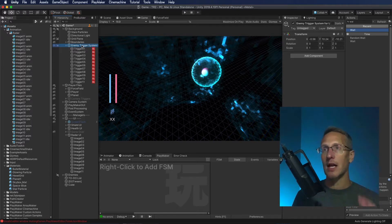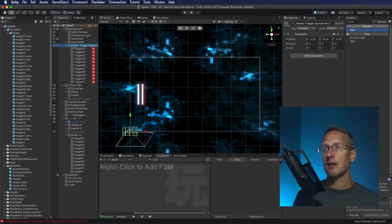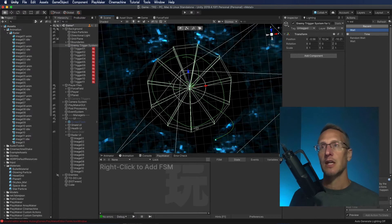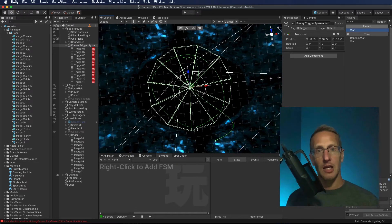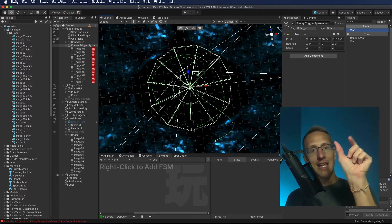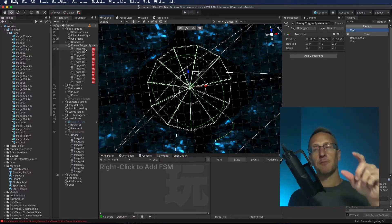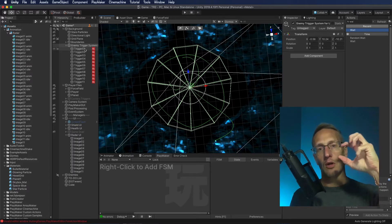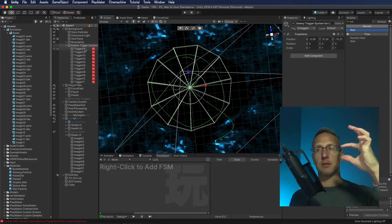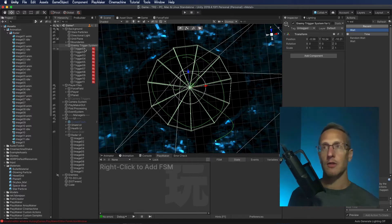So let me show you what I have as the trigger system. Let's go ahead and zoom in here. I have created these little pie shapes, and anytime an enemy enters one of those little pieces of pie, I have a Playmaker FSM that fires off an animation. Then it goes back to the trigger entry system and waits to see when the next time an enemy enters one of those triggers.